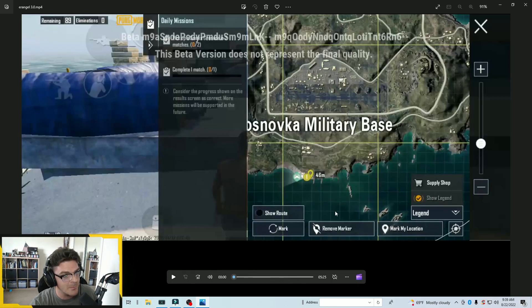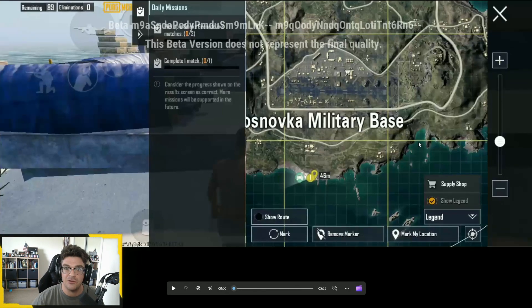Understand I don't have any patch notes yet - nothing has been officially released. Everything we're going to be talking about is subject to change and does not represent the final quality of the game, this is beta. I've basically just been driving around the map finding new locations, new buildings - it's insane. New locations, new points of interest. Anyway, let's hit play.